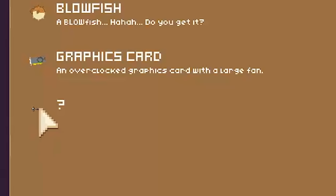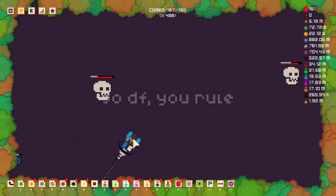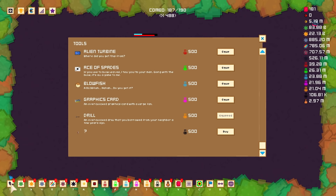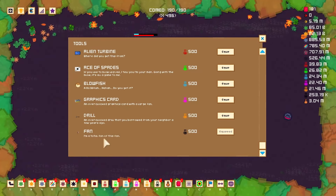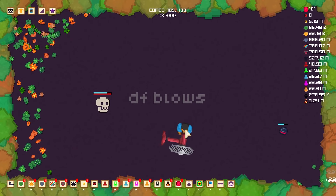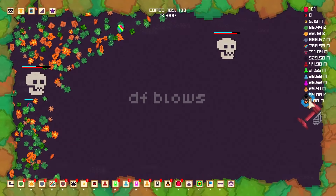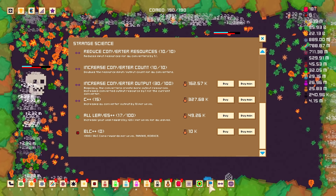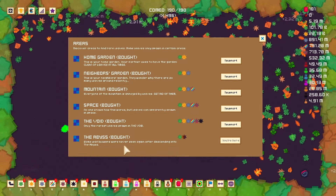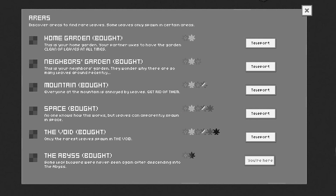We get a new leaf blower — what is this thing? A drill! An overclocked drill that you borrowed from your neighbor a few years ago. I'm just enjoying blowing leaves and going through all the fun tech that the dev left for me. But we also need to find out what tool is next. So black potions get us a fan — I'm a total fan of this fan. And this looks like the final upgrade to the tools. I guess there's nothing blowier than a fan. Okay, we're going to stop being distracted now and finally spend our potions on the new level. It's called the abyss. Some leaf blowers were never seen again after descending into the abyss — which is pretty accurate because we're probably going to break something here.